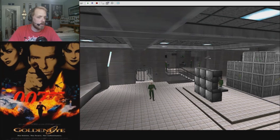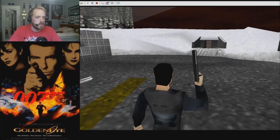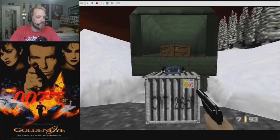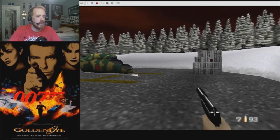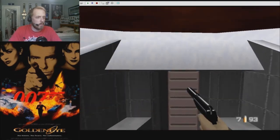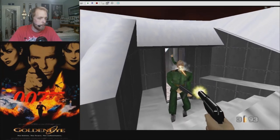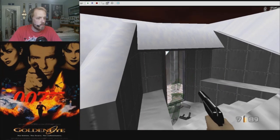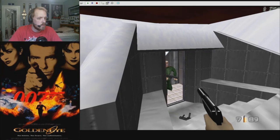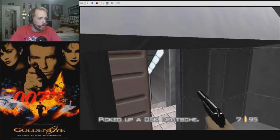I can already hear a helicopter in the background. That means we are entering from the helipad. Giving us the body armor before we even begin to head inside. I would look around back there in the snow for an extra gun or something, but let's just work with what we're given.